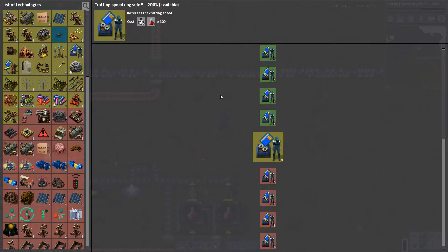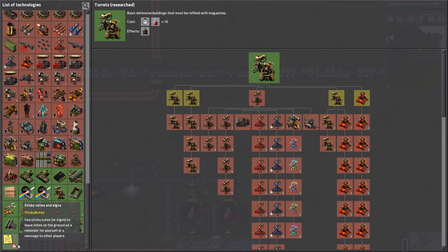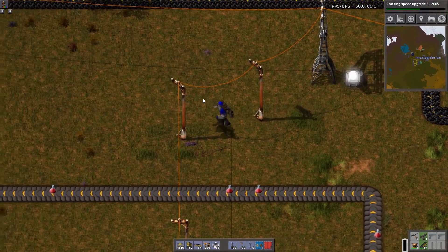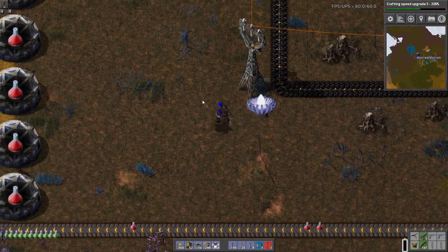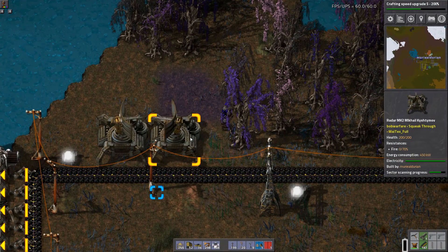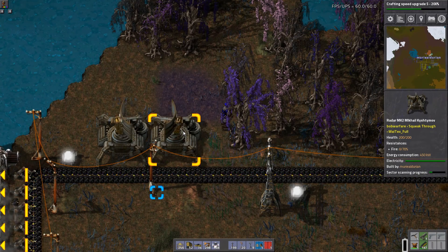We researched radars. Somewhere in here we researched radars — Radar MR2, over on the right-hand side there. These guys give us a much larger range. They basically show a larger area of the map, and I believe they scan faster — I could be wrong on that — but they do show a larger area of the map, which is absolutely wonderful.